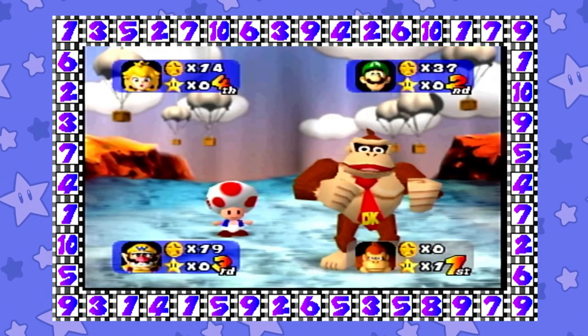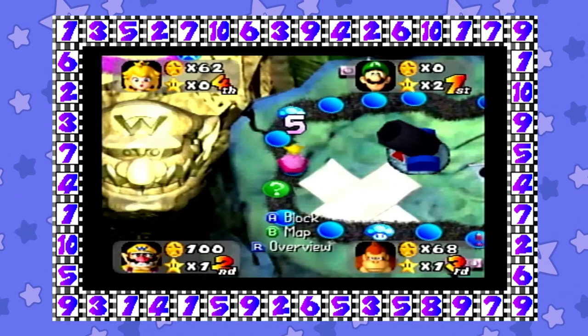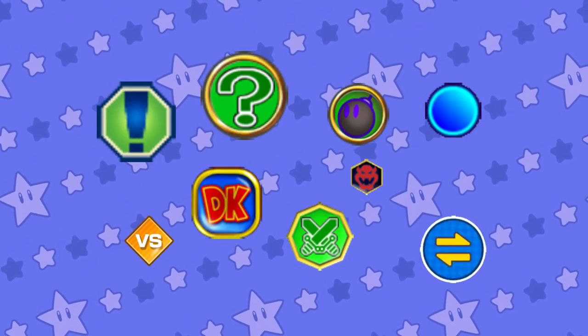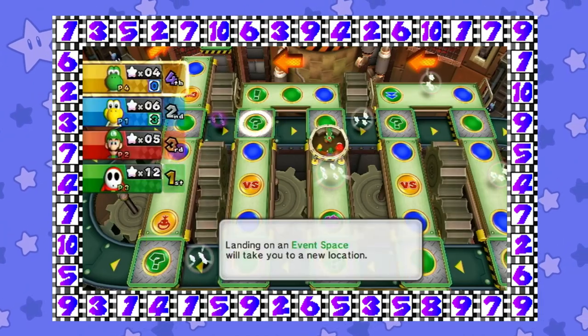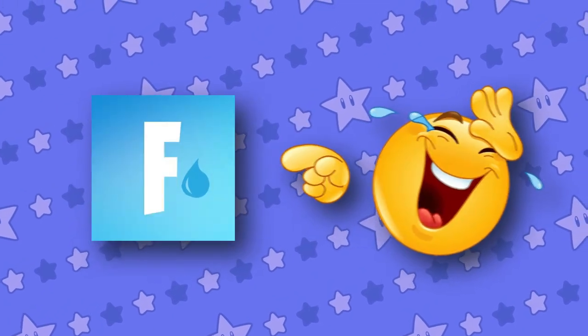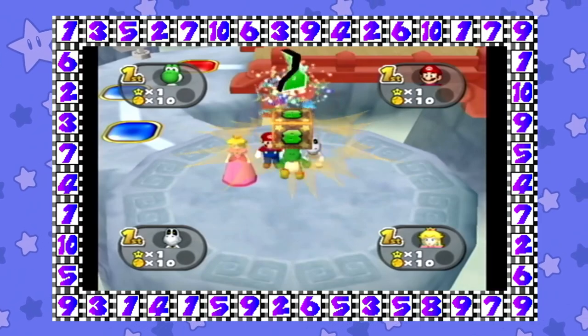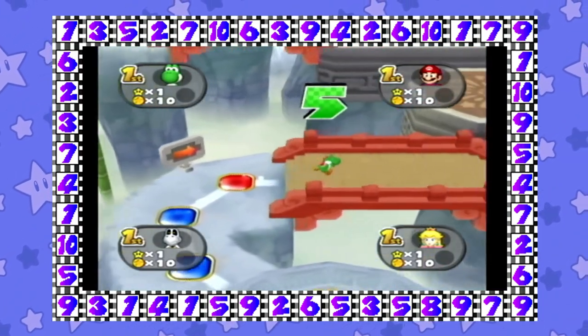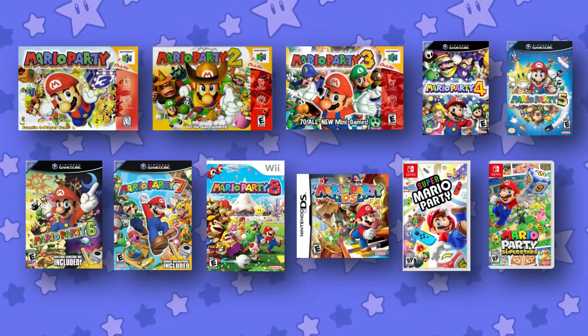Mario Party, if you didn't know already, has spaces — no surprise there. It's a staple of the series that was almost perfected in its first entry. Every game features a specific array of spaces that all do different kinds of things, but some of those spaces would go on to either be forgotten or changed entirely. We're talking strictly about the normal party slash battle royale mode of each game, limiting ourselves to the Mario Party entries that involve the classic party formula — that's 1 through 8, DS,